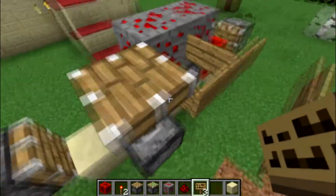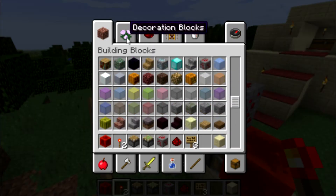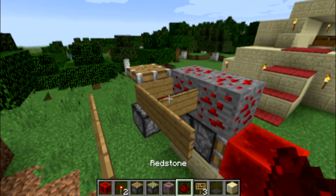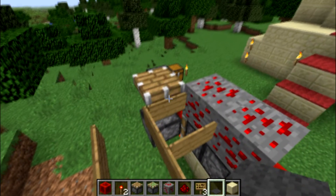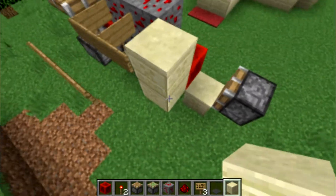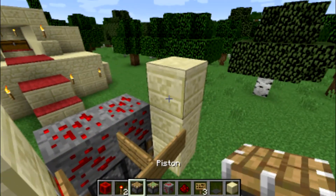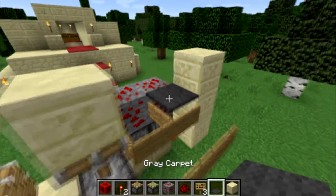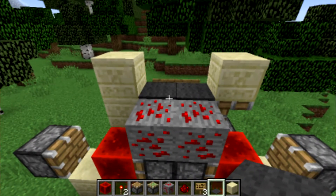The piston retracts which breaks the sign. To place the wool around the redstone block, right-clicking on top of a redstone block activates it, so I like to place wool on the sides instead. I went with gray wool — just be careful placing on top of the redstone block.